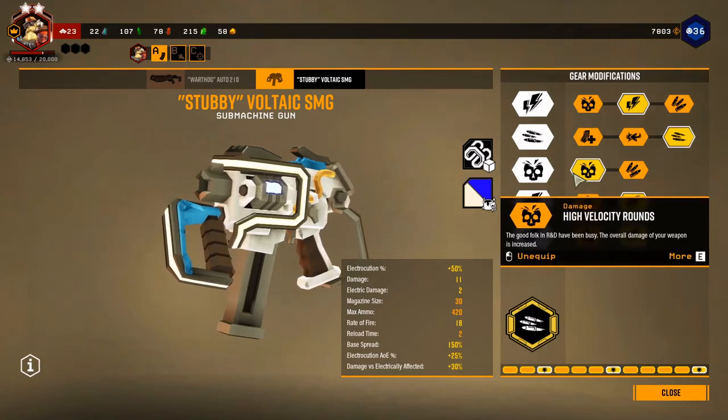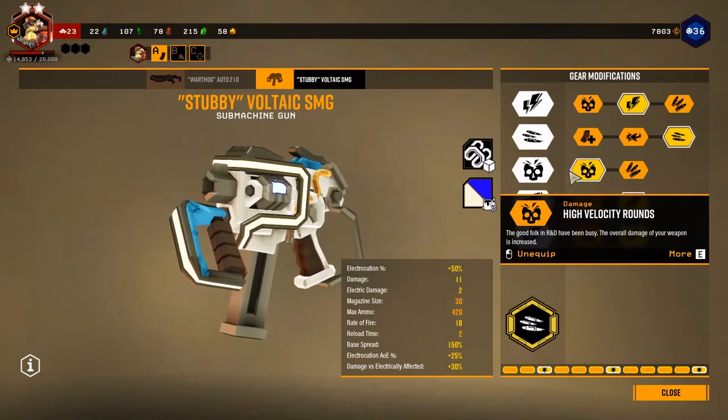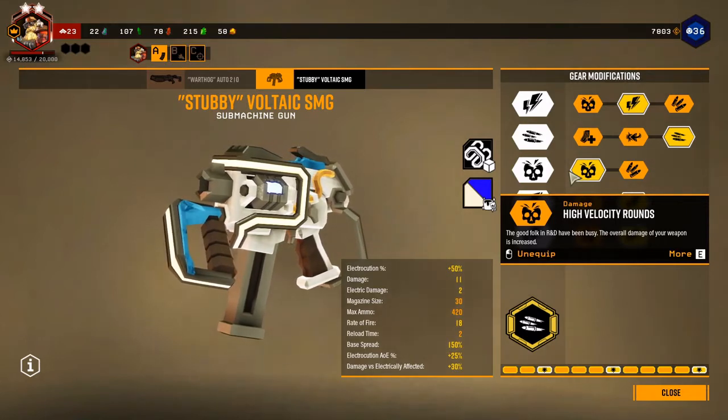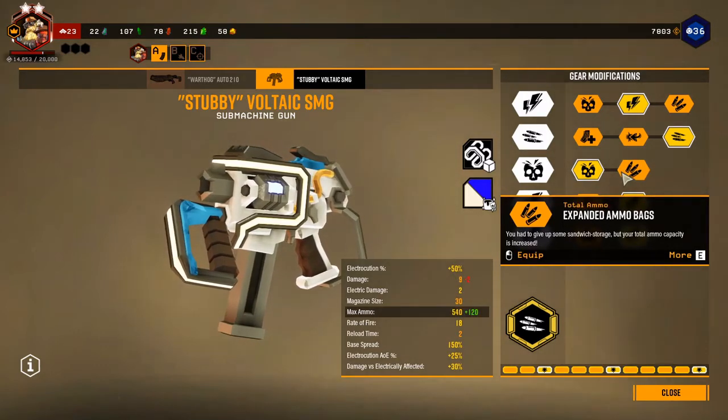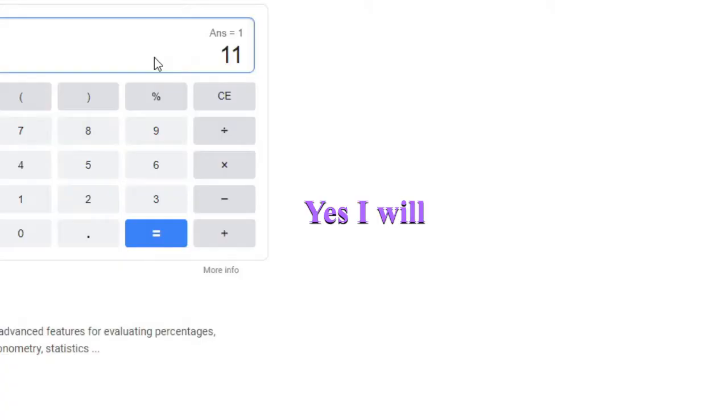If you want to kill things really fast you can put High Velocity Rounds, which gives you more damage. But the total damage output is not equal to what you'd get using Expanded Ammo Bags. I did the math — I'll probably add it in editing. When we talk about maximum damage, we're talking about the total damage possible with your full reserve ammo. With the extra damage buff you're doing 11 damage per shot with a reserve of 420. That's the weed number — it's awesome.